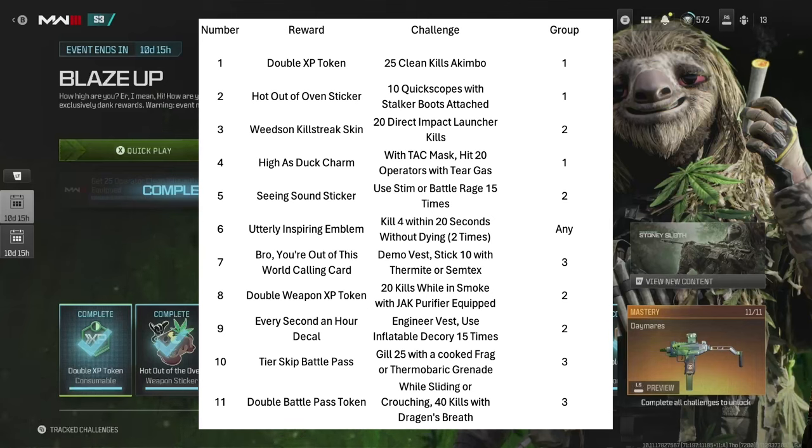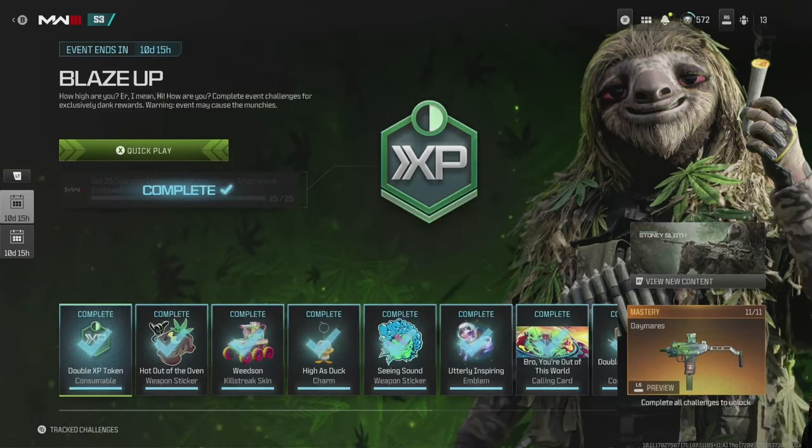20 kills while in smoke with Jack Purifier equipped — this is the second one that didn't work the way I thought. You can equip the Jack Purifier, put on a thermal scope, drop the smoke, but don't worry about using the purifier. Get in the smoke and look through the thermal scope — that's the easiest way to get the kills. Next: engineer vest, use an inflatable decoy 15 times — straightforward. Kill 25 with a cooked frag or thermobaric grenade — straightforward. And while sliding or crouching, 40 kills with dragon's breath ammunition. It looked doable but was complex in terms of planning.